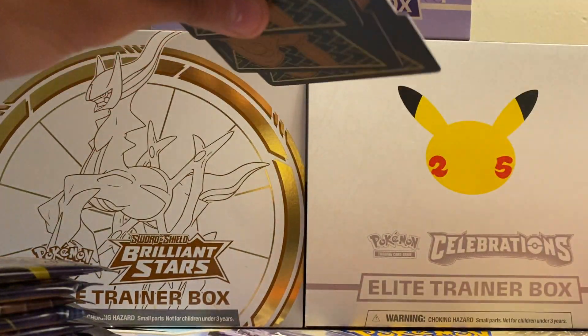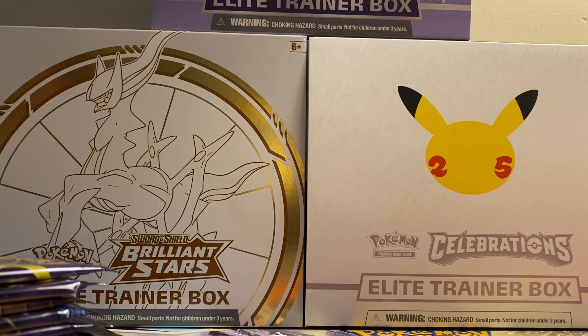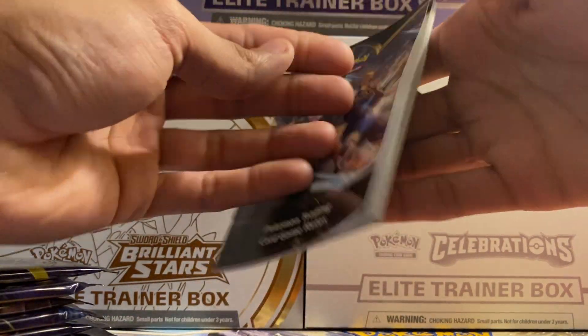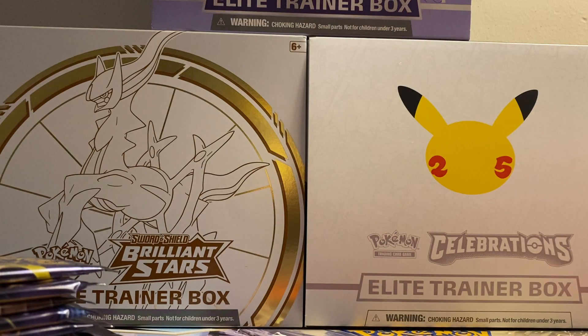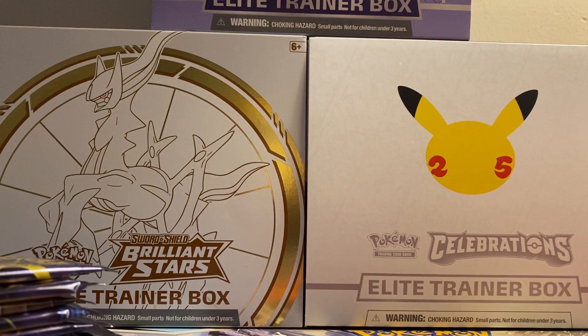We got our dividers, this nice little player's guide, and we got the sleeves, which I love — nice little Eevee sleeves.